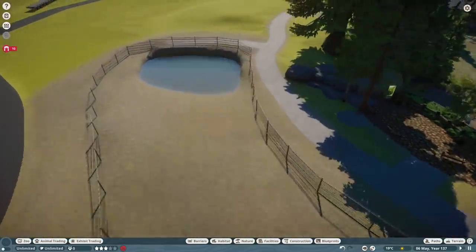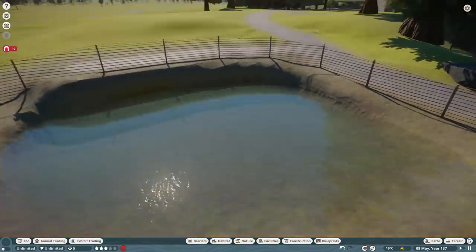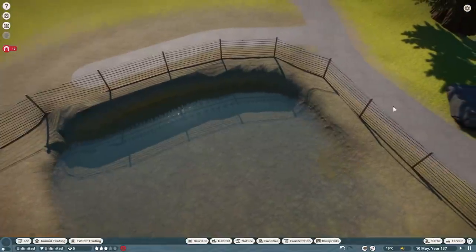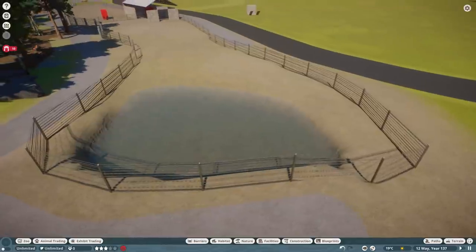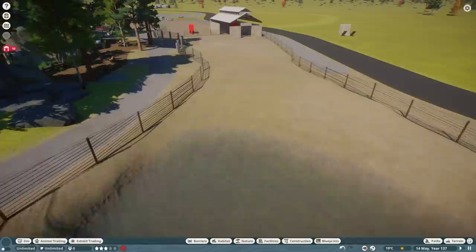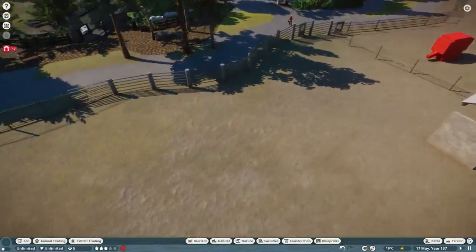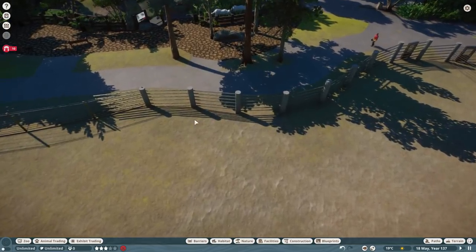I've got a bigger water feature over here and it's raised intentionally. It's going to be a viewing area for the guests — they're going to be able to look from there. The fence won't be there; it'll all be shored up and looking really pretty. The elephants will come in here and hang out and splash around. I'm realizing this is a much bigger endeavor than I originally anticipated and the chances of all this being done in one episode are relatively slim, so we're probably going to make this a two-part episode.